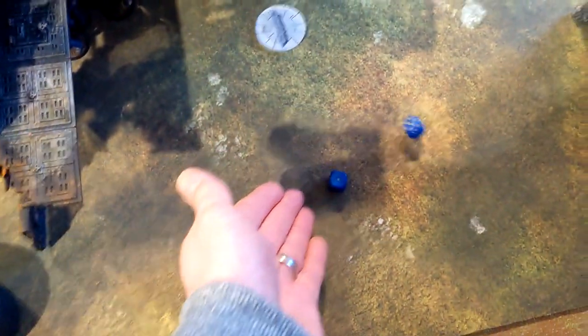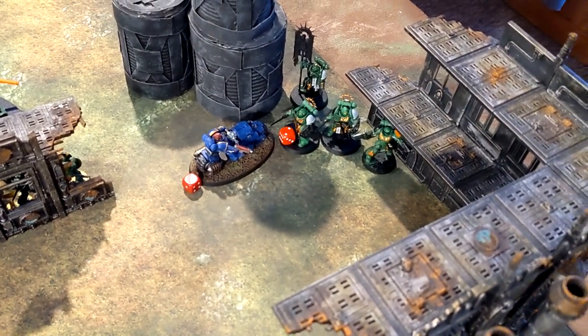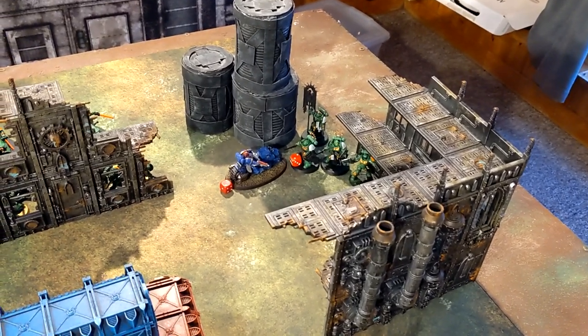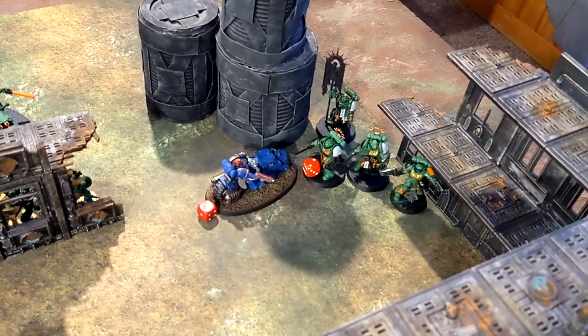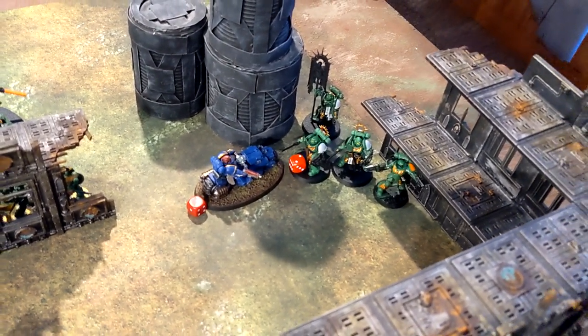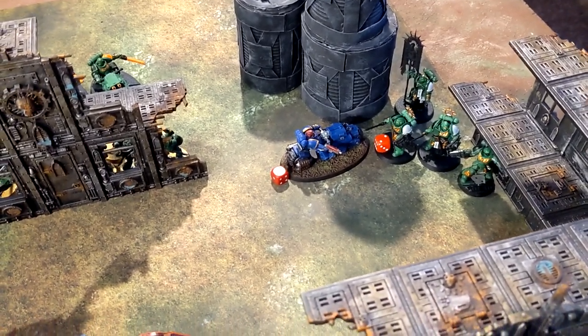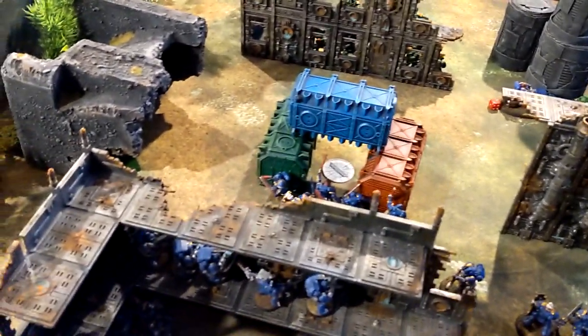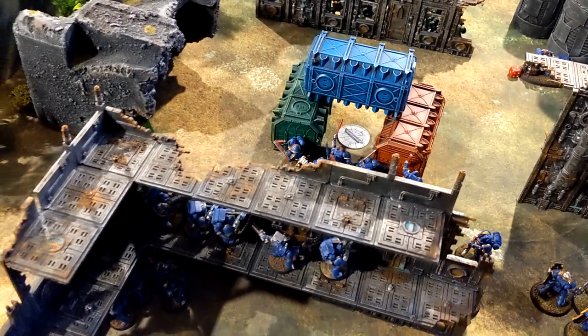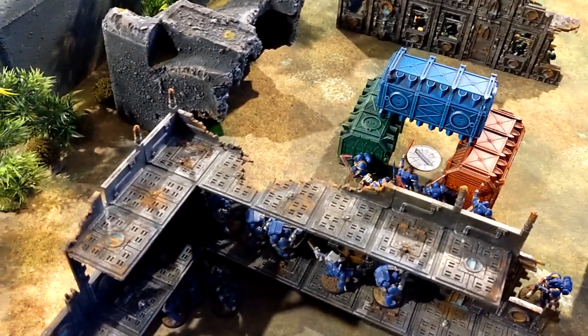The bikes made it with the seven — they're going in! In combat, the bikes didn't do much damage — he rolled impressive saves and my wound rolls didn't go well. I spent two CP for Gene-wrought Might and Signs of Guilliman but only killed one guy. The surviving Blade Guard is blocking my bikes, keeping them engaged for at least another turn, which helps the rest of my forces move up. Ultramarines scoring: two for Engage, two for Ascend, and three for Grind Them Down.